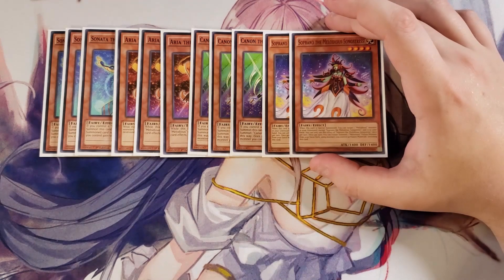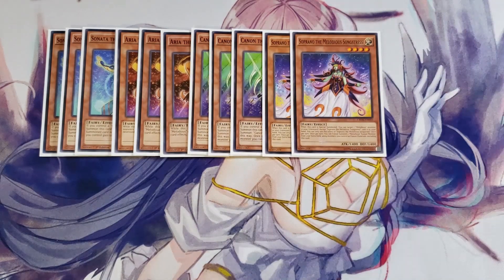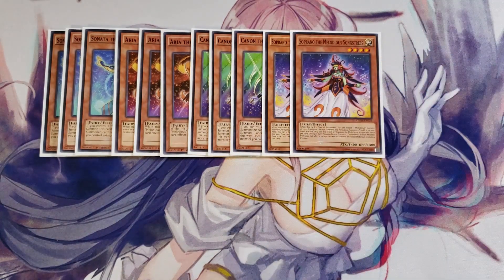Two copies of Soprano. Soprano is pretty good because she's kind of like a fusion spell almost, because she has the ability that when this card is special summoned, you get to target one Melodious monster in your graveyard — except another copy of herself — and add that card to your hand. You can only use her effect once per turn. And then once per turn, you can fusion summon one Melodious fusion monster from your extra deck using monsters you control as fusion materials, including this card — which is pretty good, just like a walking Polymerization.